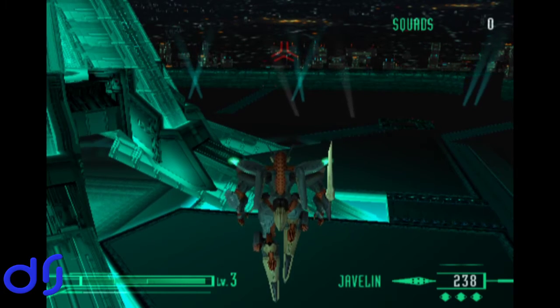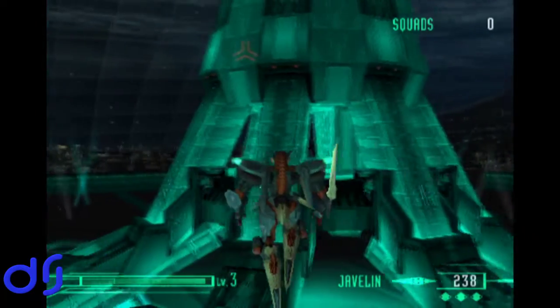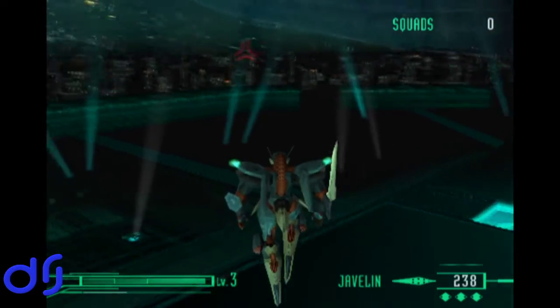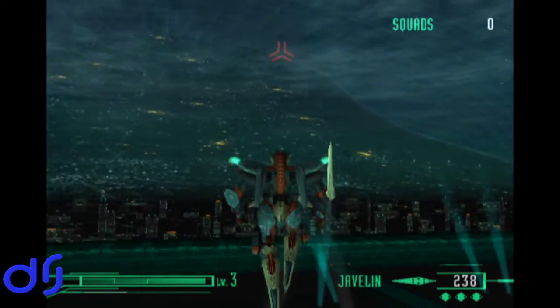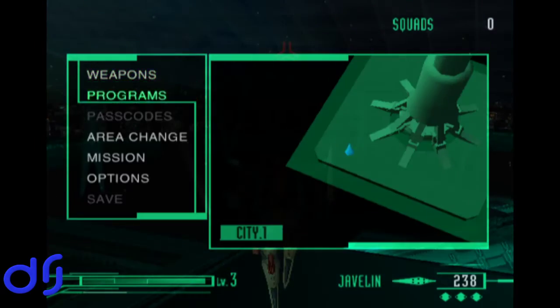Hello, this is Dr. J, back with some more Let's Play Zone of the Enders. The enemy, continuing in their incredibly evil ways with no regard at all for civilian life, has repurposed some microwave energy transfer antennas to create a giant microwave death field that we can't get through because it would fry us, and also kill all civilians in the immediate area, so we gotta go to those antennas and destroy them.